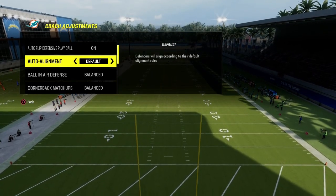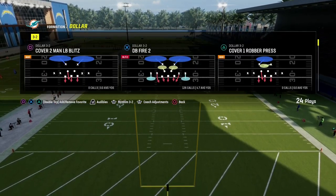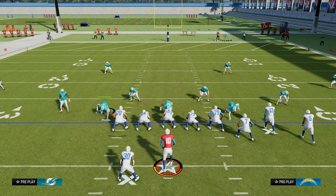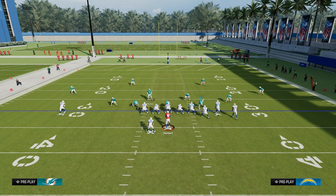What we're going to do here is put your coaching adjustments on baseline, and then we're going to come out in the $1.32 DB fire too. What I love about this defense is it's a symmetrical formation, so it's really easy to set up quick pressure. All we're going to do is put the slot corner on any zone that we want.